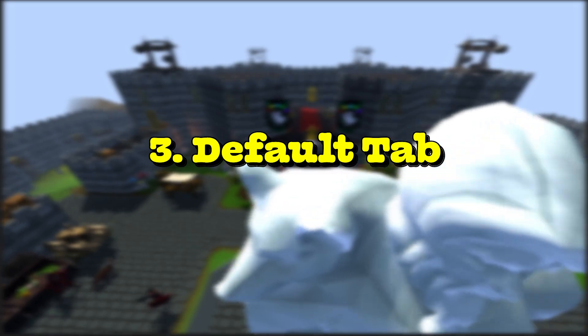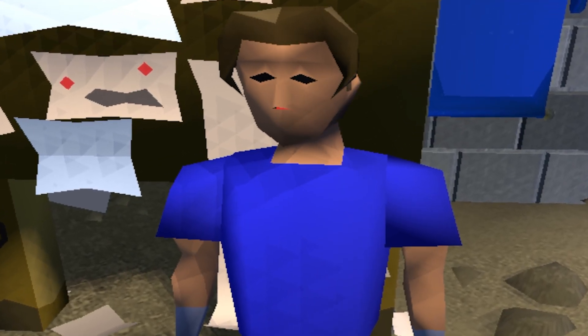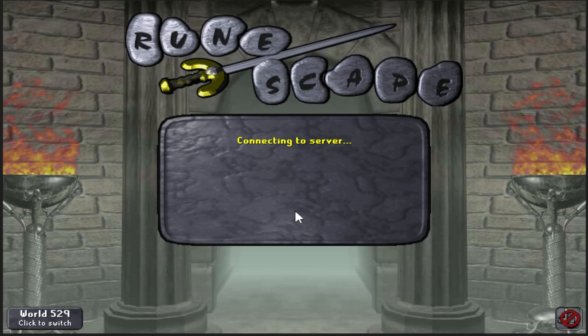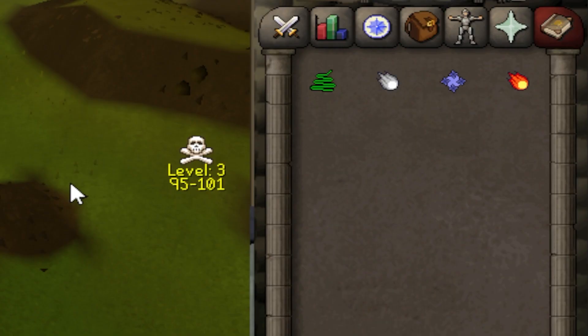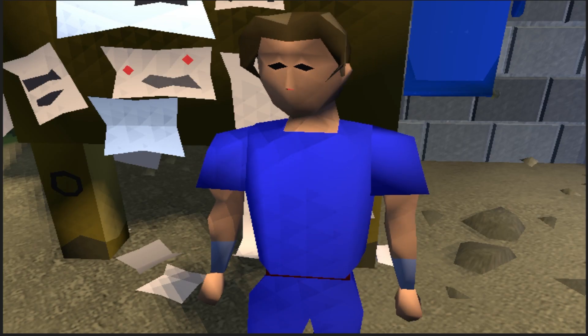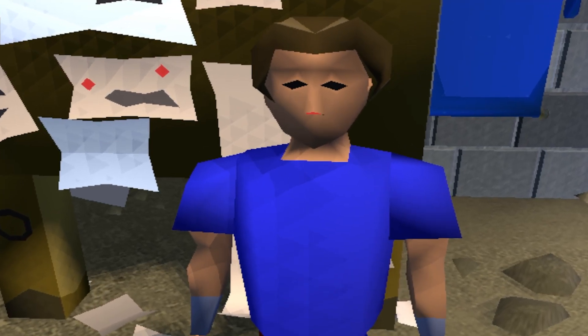Next we have the Default Tab plugin. This plugin sets a default tab that your game will switch to on login or when you world hop, with an option for both. For me as a PKer, I like to have it set to my spell book so when I log in I can look to teleblock or freeze a player straight away. I also PK with dragon claws which are a very expensive item, so you may want to have it set to your prayer book so you can quickly item protect. Whatever's more beneficial for you — a very good plugin if you're a PKer.